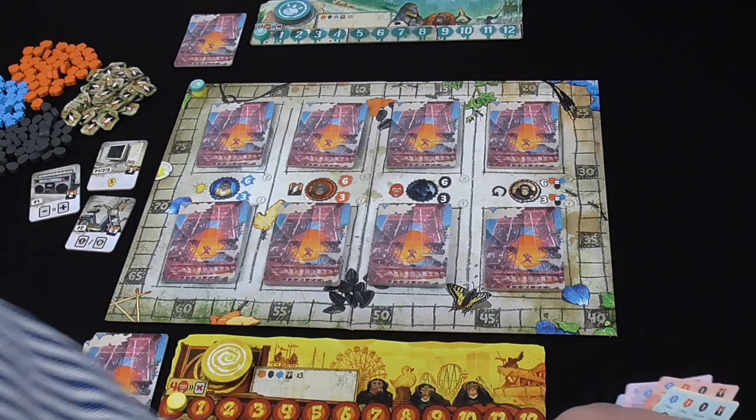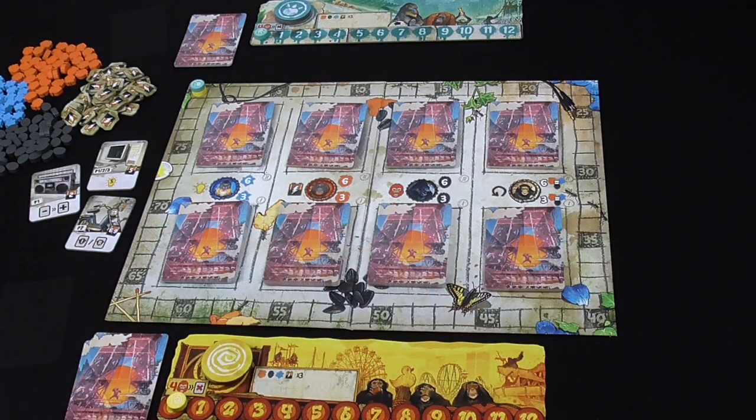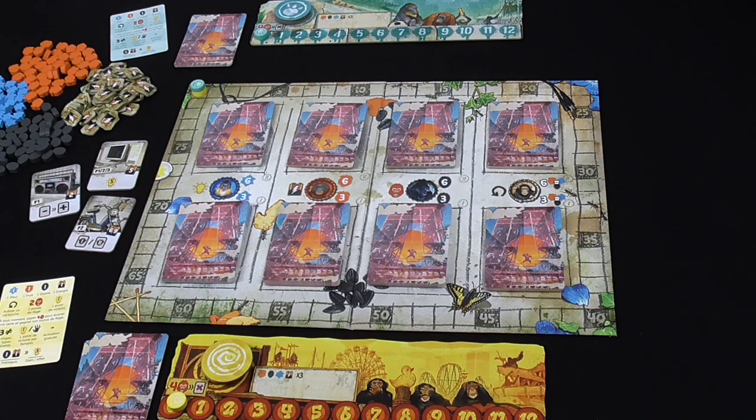There's also a reference card for each player in their colour. Each round is played in three phases simultaneously, one phase at a time. The first phase is Life of the Tribe. The second phase is Arrival of New Primates. And the third phase is Rest.